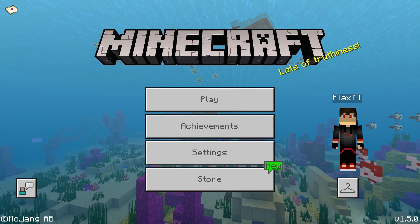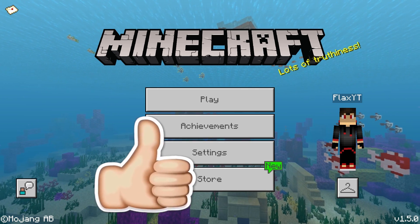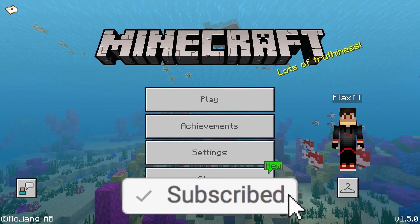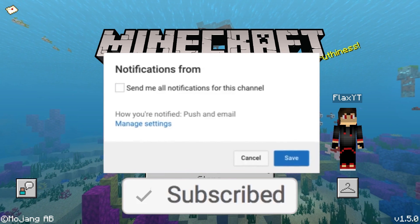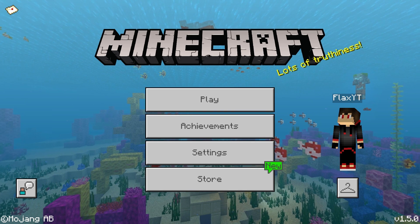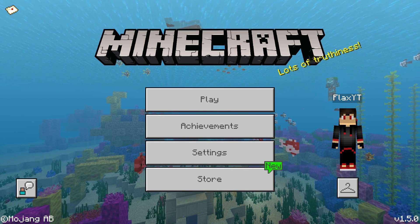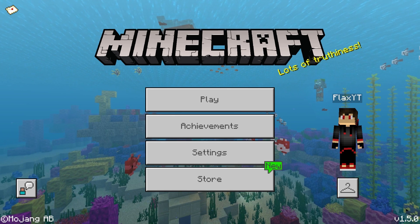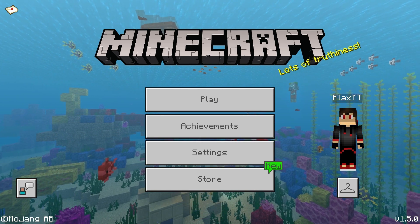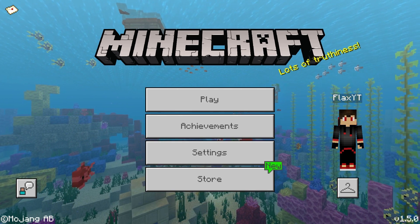What's up guys, Flax here and welcome back to another video. Today I've got an add-on that actually allows you to get seats to chairs and all of these cool furnitures in Minecraft Pocket Edition. If you're hyped for this video, go ahead and smash the like — let's see if we can reach 500 likes. If you're new around here, make sure you subscribe and turn on notifications.